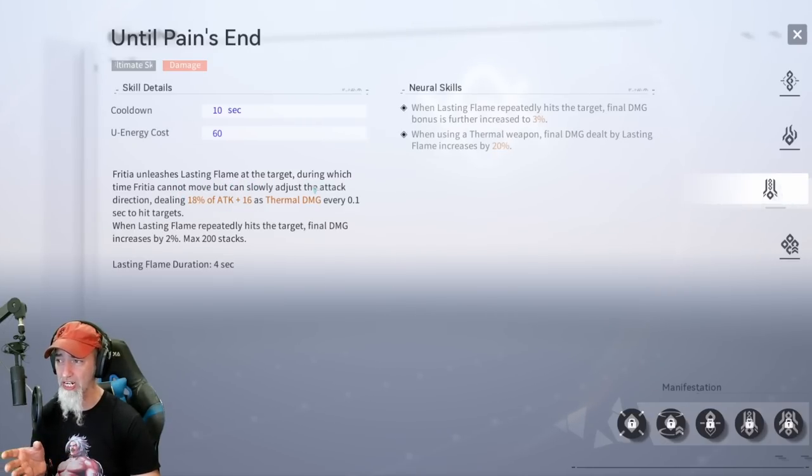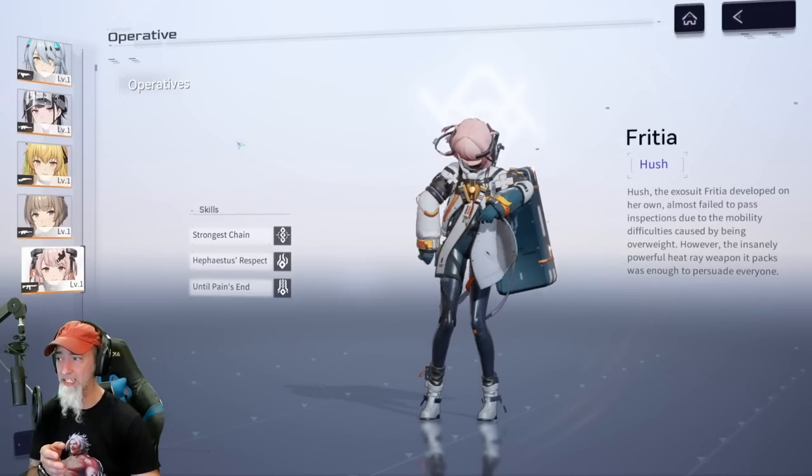Fredia's ultimate unleashes Lasting Flame at the target; during this time she cannot be moved but can slowly adjust the attack direction, shooting out a giant thermal beam. She is not in an iframe and can take damage while using it, so you have to be careful. When Lasting Flame repeatedly hits the target, the final damage bonus is further increased by 3%, so she does a lot more damage with her ultimate.